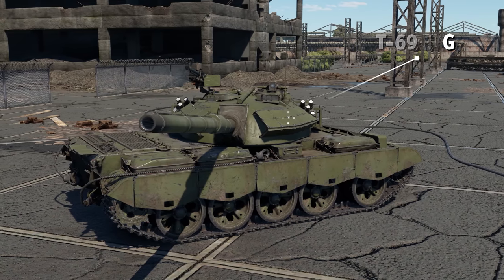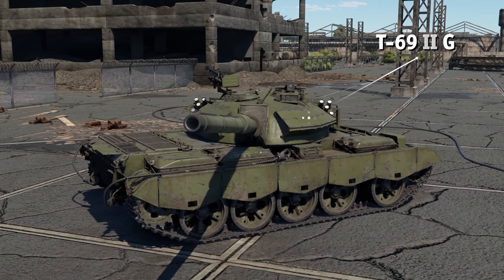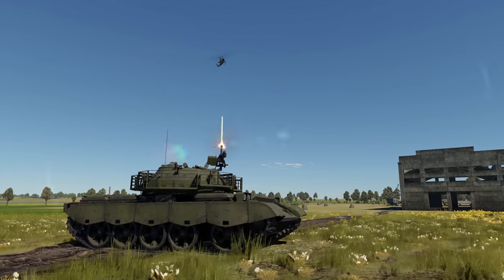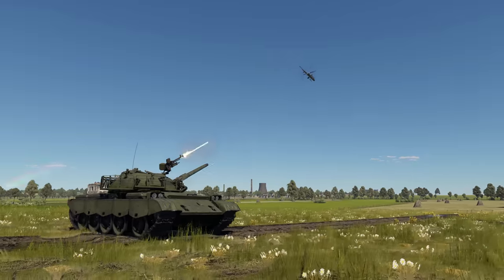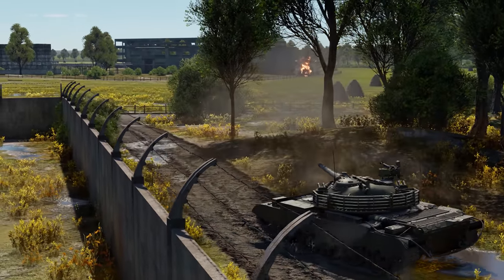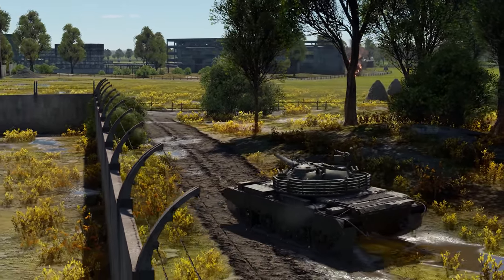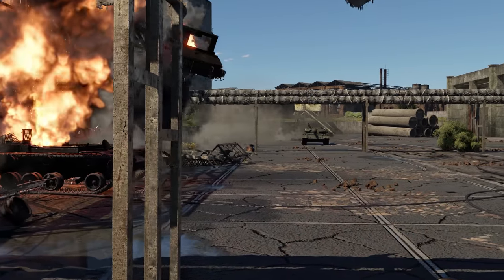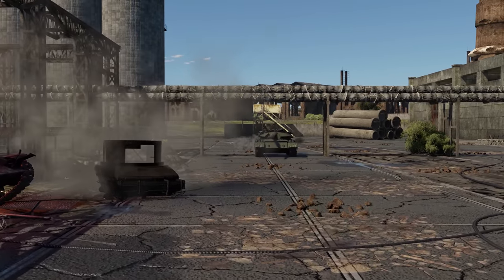The Type 69 IIG is a premium export version of the Type 69. Like other tanks of its line, it received a more powerful engine and its gun has a faster fire rate. Its ERA blocks are only effective against heat projectiles, and the tank's optics aren't as good compared to what the late ZTZ-59 has, most notably because you don't get thermal sights.